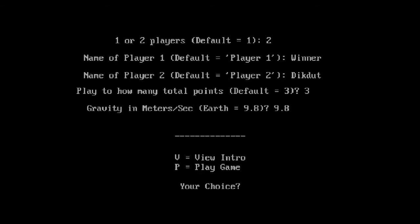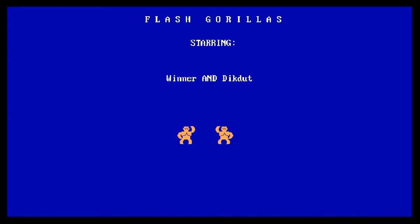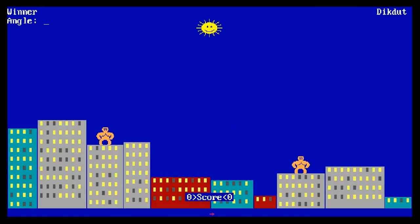View intro and play — I guess we've got to do the intro. I'm a Dick Duck. I don't even know what's happening. It's Flash Gorillas. Are those gorillas or humans? They're gorillas, don't worry. I like the music though. There we go. Your turn — angle? Yeah, typing in numbers. We'll do 40 degrees, then enter. And then velocity — 30 meters per second.